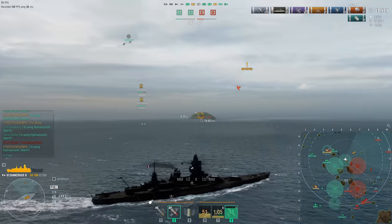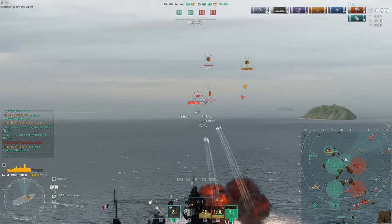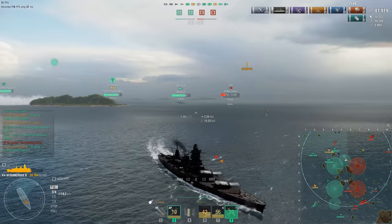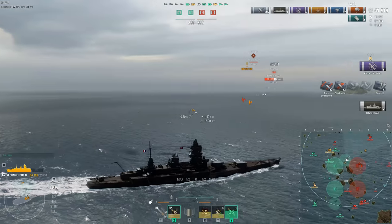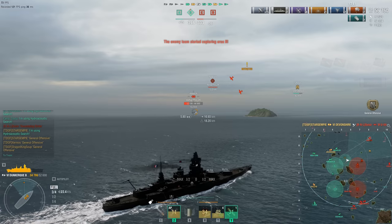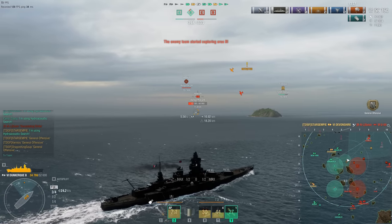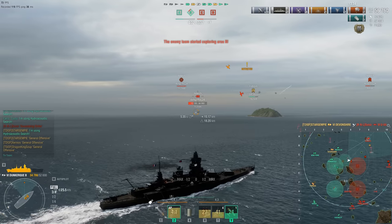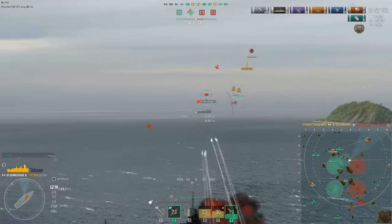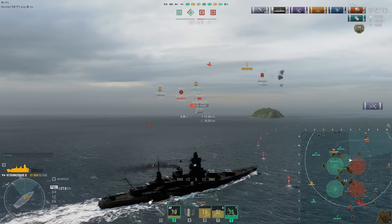Understandably, this is going to take some time for them to actually implement, because they have to go in and change the hitboxes of all the islands in every single map. If you think about it, there's actually something like 30 to 40 maps in this game, which is quite a bit. And of course these maps have dozens of islands on them in some cases. So the slip mechanic is the concerning thing for me — how is that going to be implemented?